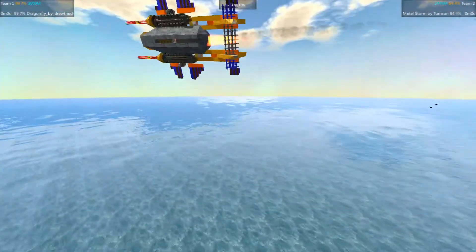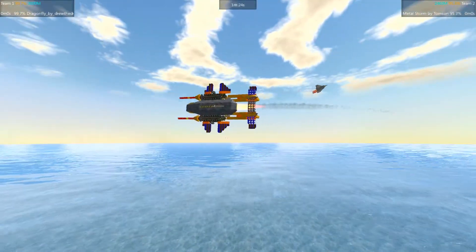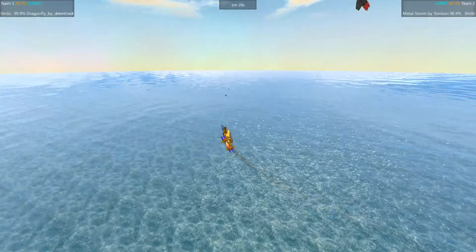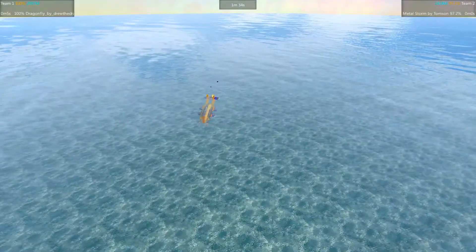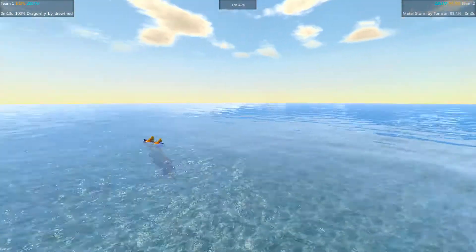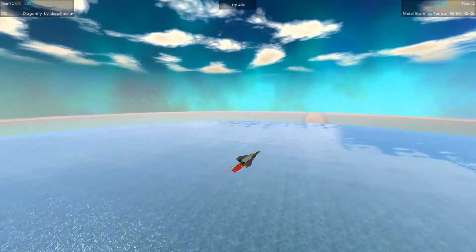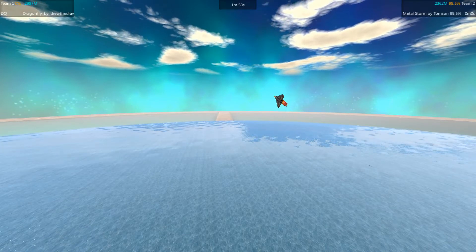Metalstorm getting some shots on the Dragonfly, looks like it knocked off a couple of tailplanes. Dragonfly getting dangerously low in the water, and there it goes — triggered the despawn timer. I gave everybody a couple more seconds, 15 seconds instead of 10, but I don't think it matters. Dragonfly down in the drink and despawns. So we are 1 and 1. Metalstorm really healed up almost completely there too.